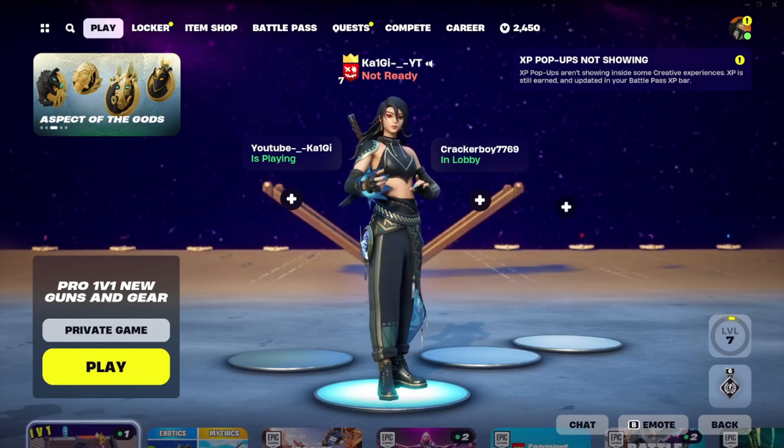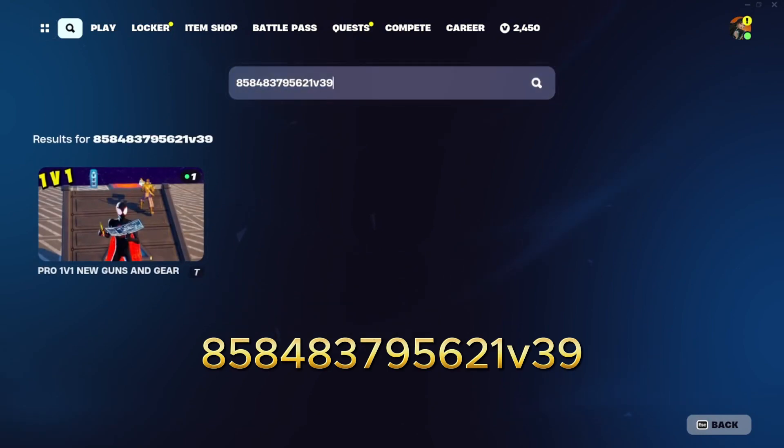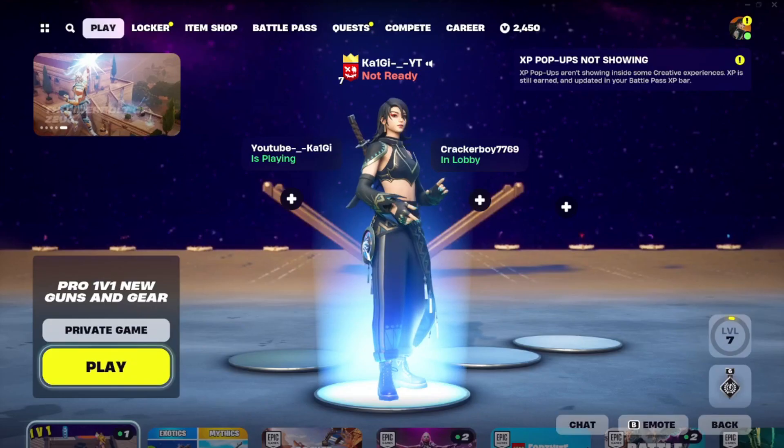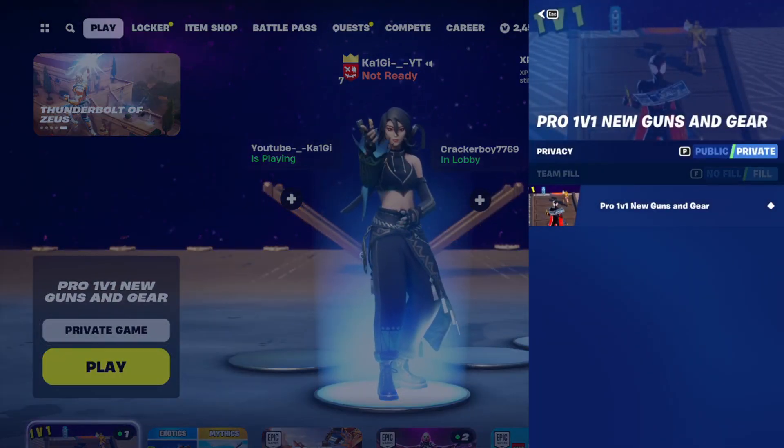What's up guys, hope you guys are blessed. Here's another XP glitch to help you guys out with your levels. Open up your search menu and enter this code on screen right there. Once you've done that, go ahead and select this map right there, and make sure that your game is on private from right here, otherwise this will not work for you guys.